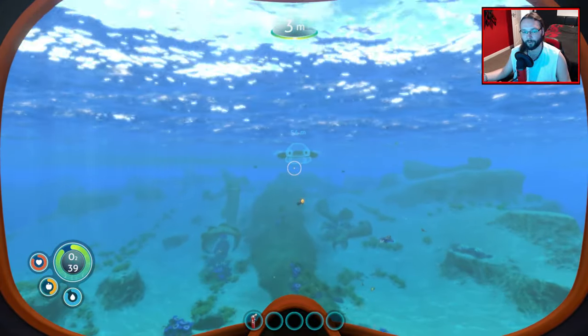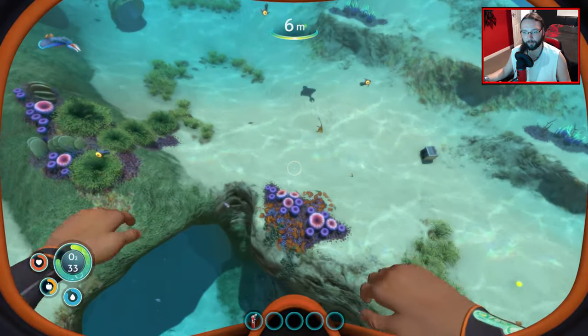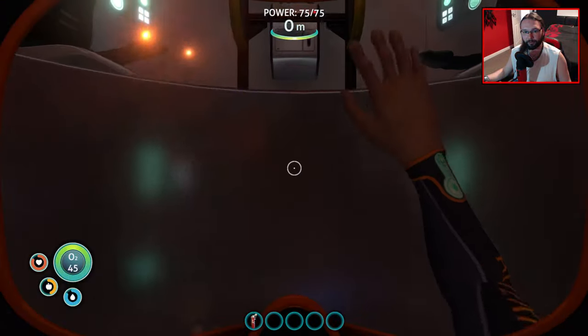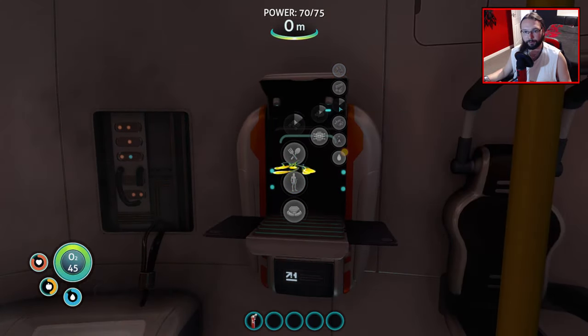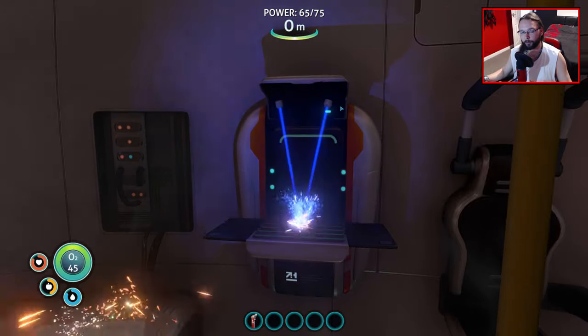All right, let's go and build some stuff. Well, we've got enough for one thing at the moment. We'll do one thing at a time and slowly work our way towards building the base that I want. Fabricator - personal - let's build some rubber first. We're not going to need lubricant for a little while, so we're not even going to bother with it.